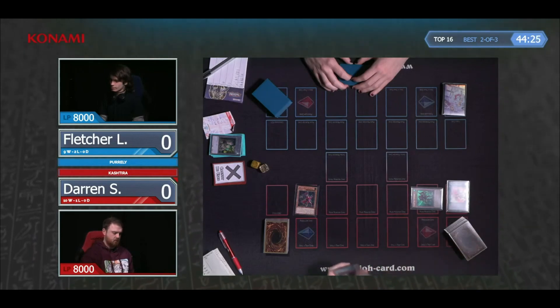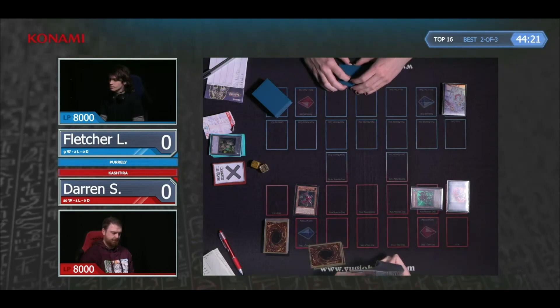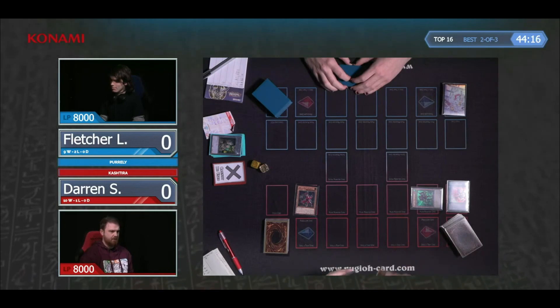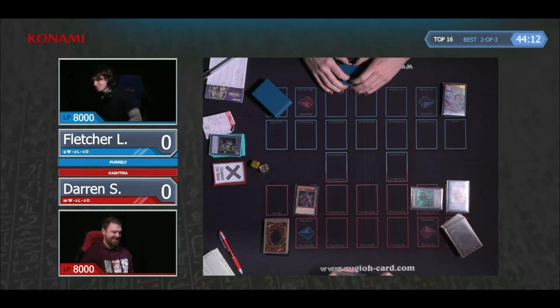It's a minor thing as to whether you expect Gamma, or maybe you'd rather get the Fenrir search — or rather, the Unicorn search. So if you're hit by a Droll Lockbird, you'd rather secure the search that you really, really want, which in this case is the Birth.